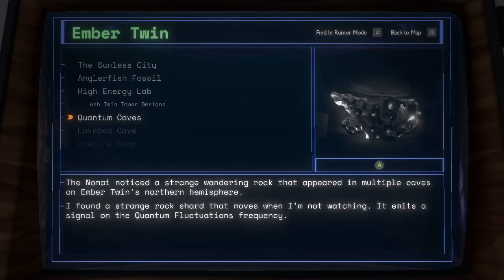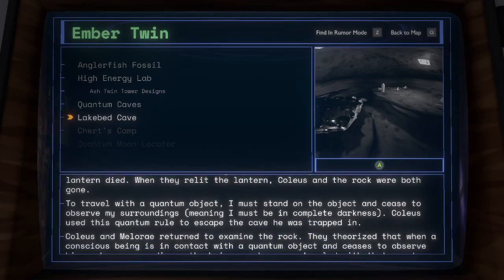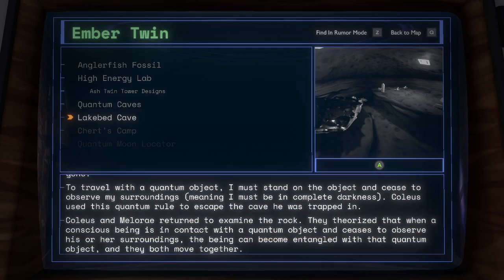The Nomai noticed a strange wandering rock that appeared in multiple caves on Ember Twin's northern hemisphere. I found a strange rock shard that moves when I'm not watching; it emits a signal on the quantum fluctuations frequency. Lake Bed Cave: a Nomai named Coleus was standing on the wandering rock when another Nomai's lantern died. When they relit the lantern, Coleus and the rock were both gone. To travel with a quantum object, I must stand on the object and cease to observe my surroundings, meaning I must be in complete darkness. Coleus used this quantum rule to escape the cave he was trapped in.